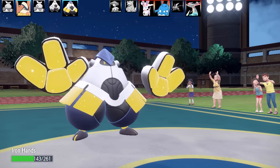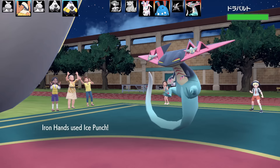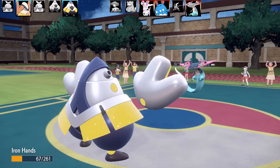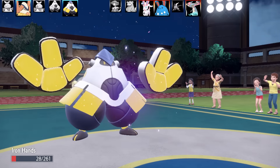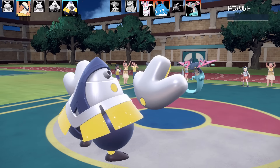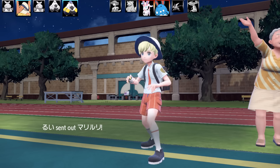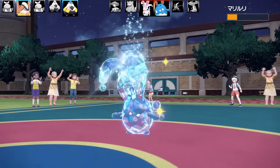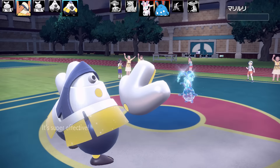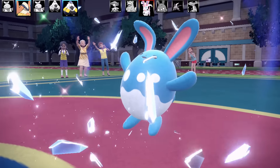Greninja swaps to Dragapult. Dragapult goes for Dragon Darts — not doing anything at all — and I go for Ice Punch, which it barely survives. Another Dragon Darts barrage comes. Did you notice the Dragon Darts animation changed? The little babies actually used to fly at you; now it's a basic animation. Anyway, I outspeed Azumarill and finish it off with Ice Punch — it didn't have a Backer, so that's the end of Azumarill.